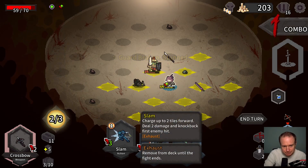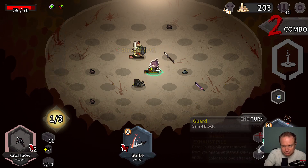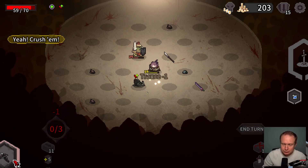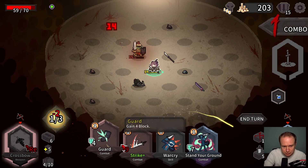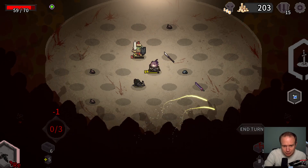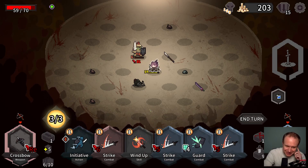He's at 6 now though, so this is a great time to stun him. Okay, this is a colorless card but we can do it. I'm a little sad we're taking some damage. Okay, let's not talk about me forgetting to use War Cry — it's a problem.